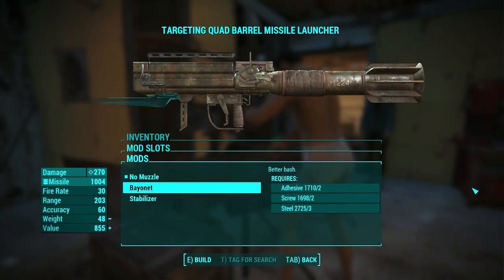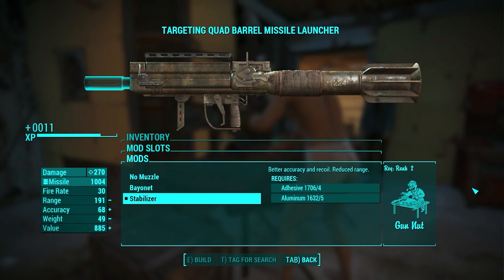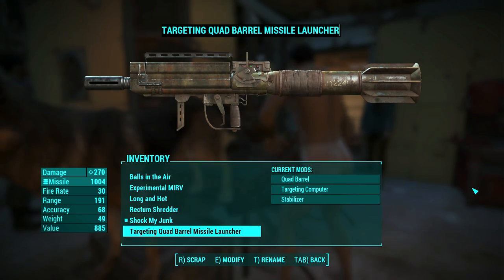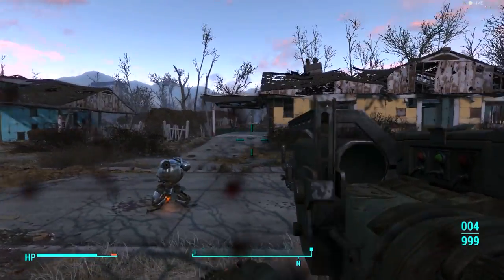The muzzle can have the bayonet or the stabilizer. Obviously the stabilizer is more useful since it gives better accuracy and recoil. You could argue that the bayonet would be more useful since we have the targeting computer that deals with aiming, but the bayonet on the missile launcher just feels wrong. Since I always say 'wrecked' when I shoot someone with an RPG in any game, I decided to call this weapon 'Mini Wrecker.' Using the targeting computer seemed way too satisfying and powerful.